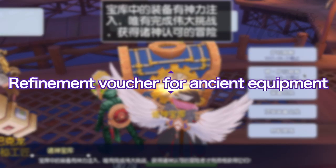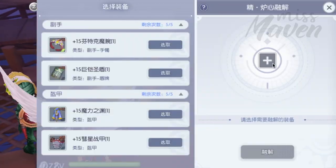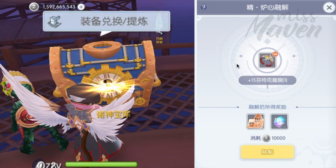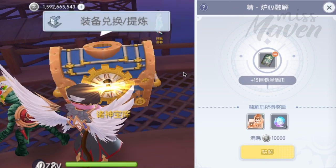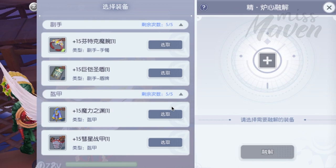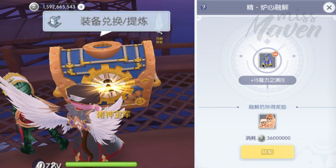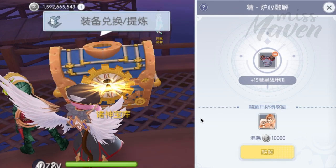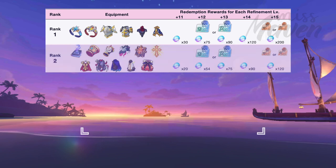If you're a player who has refining phobia or is allergic to refinement, there will be an option to melt your +11 to +15 synthesized old equipment in exchange for a +10 or +15 refinement voucher plus some Extract Light Crystals. However, this feature is only available for a limited time after the episode update. So while waiting for the update to arrive in your server, you may want to prepare by purchasing a +11 or higher synthesized offhand and armor from the exchange. The value of the equipment affects the rewards you'll get for melting, and the equipment are graded accordingly.